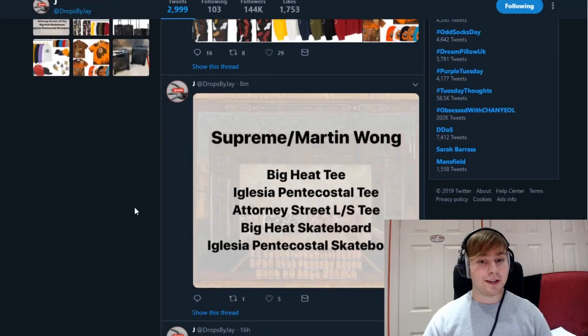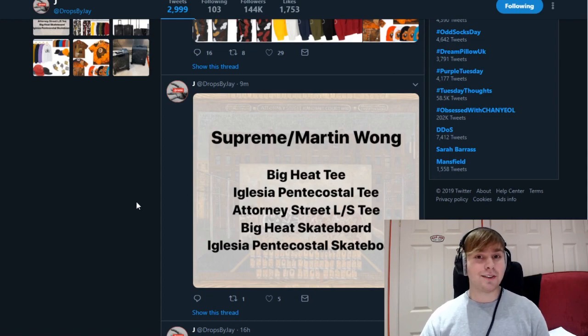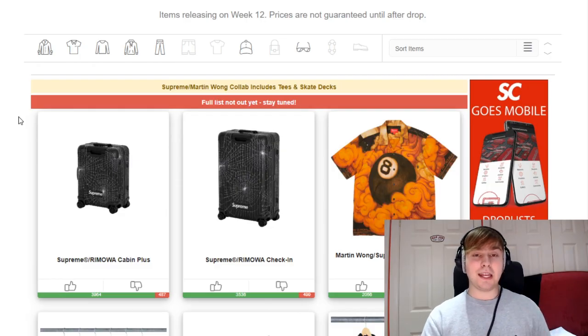Prior to that, we're just going to look at what the Martin Wong collaboration will feature. As you can see, it'll feature a tee, another tee, a long sleeve tee, and a skateboard — I'll go with the Pentecostal skateboard and the glacier skateboard. When I went through the lookbook at the beginning of the season, a lot of the Martin Wong pieces were pieces that I was a big fan of.